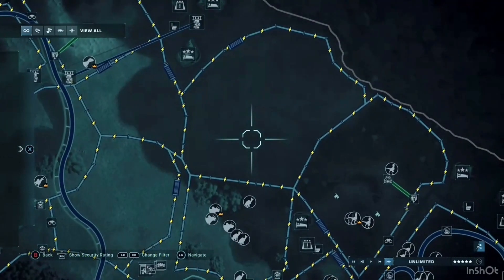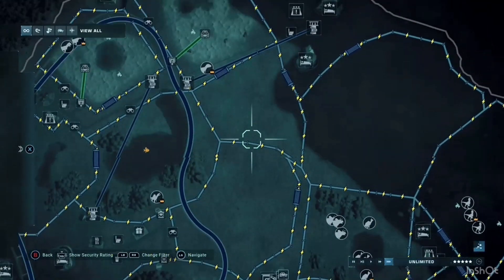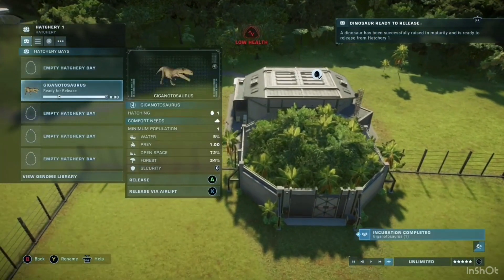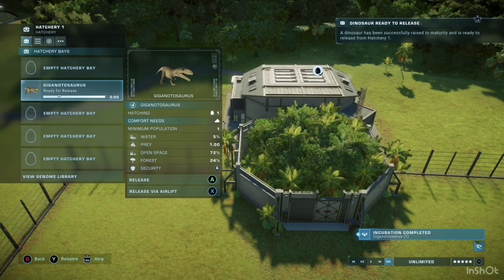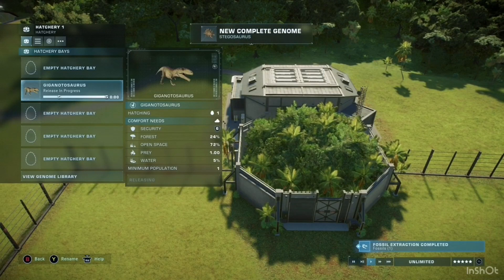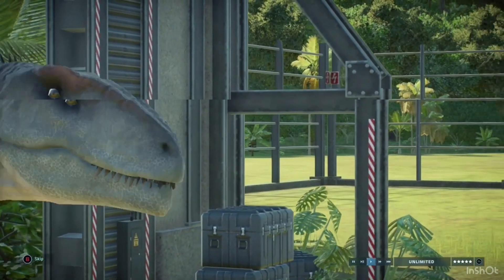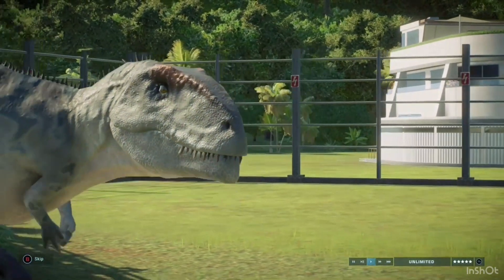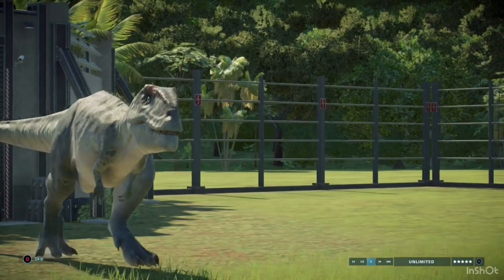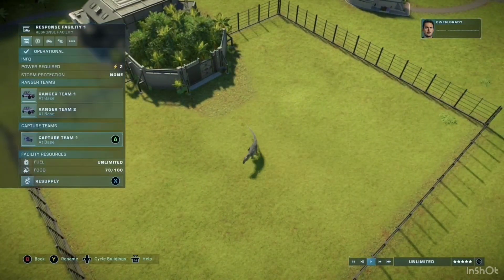I'm going to skip ahead and show you the Giganotosaurus when he's first released. Ladies and gentlemen, let me introduce the main villain of Jurassic World Dominion! The dinosaur looks a bit different than when he appeared with the 'dragon drop' in the film. I believe this in-game version is actually more scientifically accurate than the one in the film, and I did try to make it as accurate as possible.